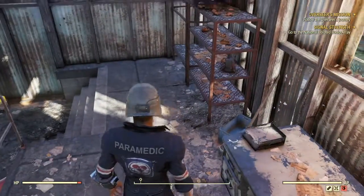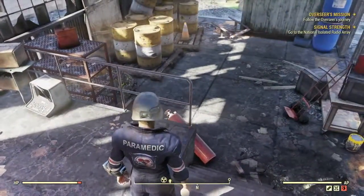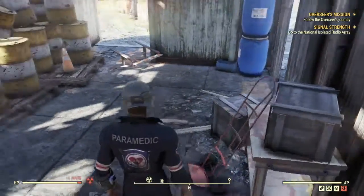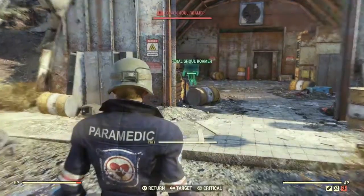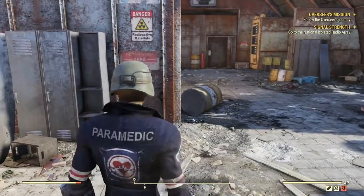A phone — I must take the phone. The phones have got circuitry in them. I need volatile material box to take that. Getting some rads here. Number nine — do I want to go in there, though? It looks horrible. Looks like there's a door there — where does that door go?